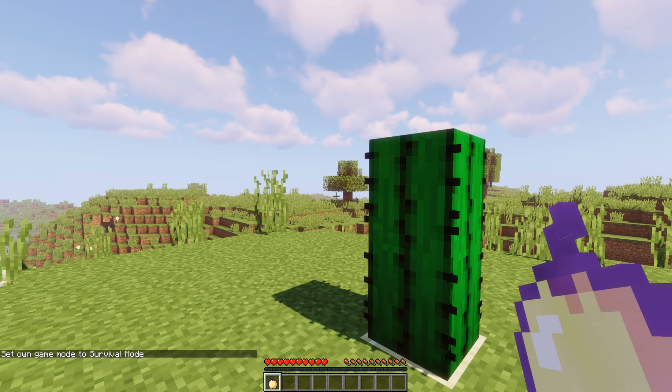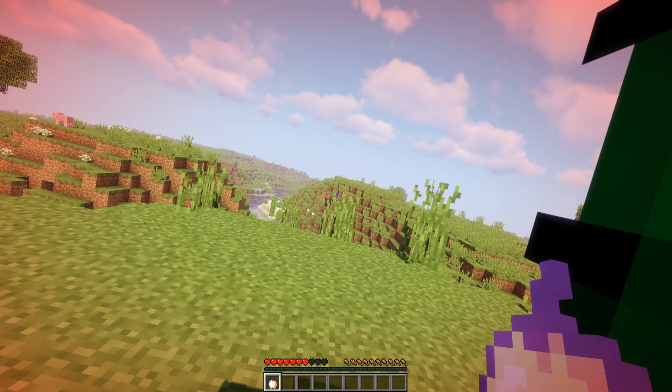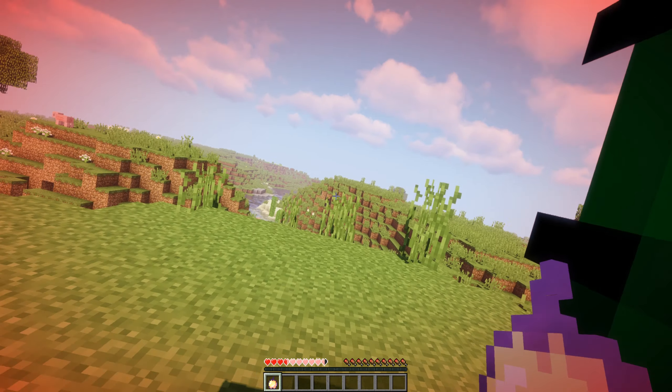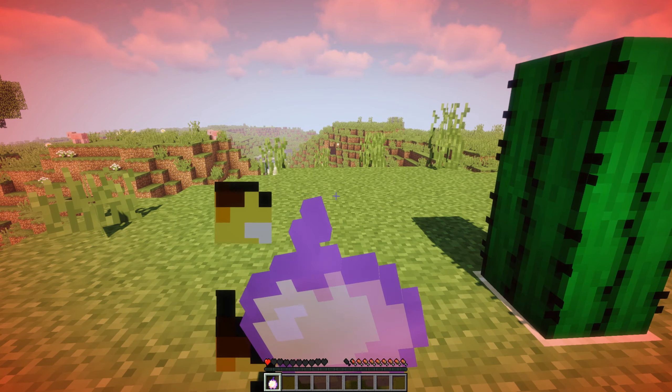Almost forgot — there's also the damage tint. As you get hurt, you will experience a redness around your screen and vision. As your health gets lower, this will become more apparent. This is the maximum tint, although I'm healing now, and this is it going away.